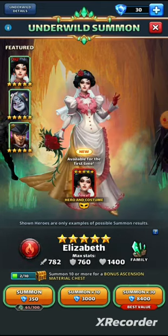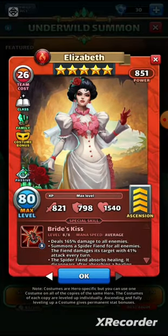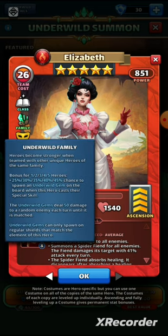We start off with Elizabeth, who has just received a costume that looks like a wedding gown. She's in love with Fog or Moreau — I can't remember — from the Season 4 storyline. It's a terrible storyline, but it looks like he's finally popped the question and she is ready to get married. Let's have a look at her. First of all, she's going to have the family bonus, which is the standard Underwild family bonus where they spawn an Underwild gem on the board.